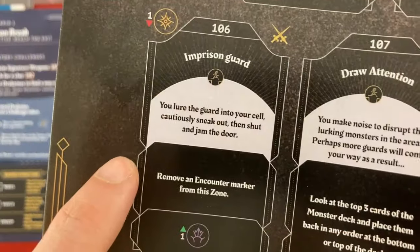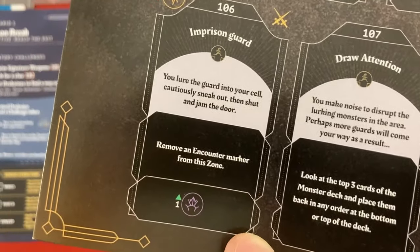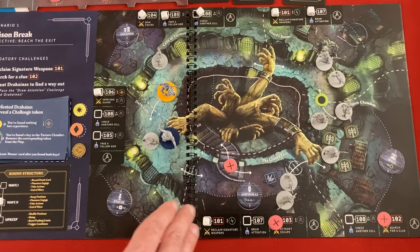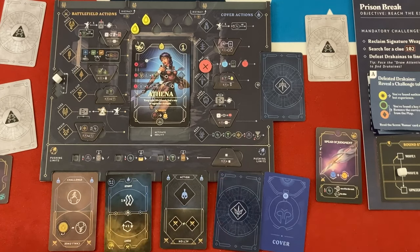'You lure the guard into someone else's cell, then shut and jam the door. Remove an encounter marker from the zone.' So we remove one of these enemy figures from the board - we've now made these two spots less dangerous. And just a reminder that you could spend resources to get cards back and take another action. For example, Athena could spend her remaining might to get her feat card back - it would be tapped so she couldn't use it again this turn, but it wouldn't go to oblivion.